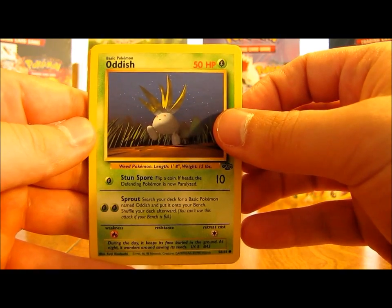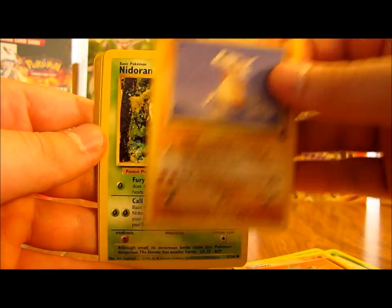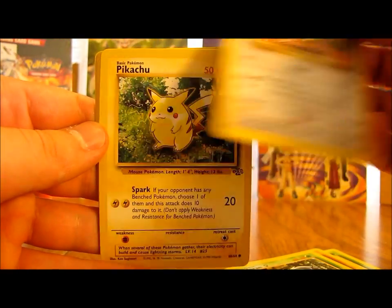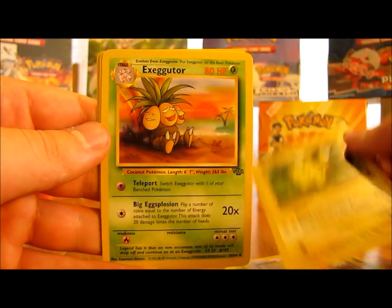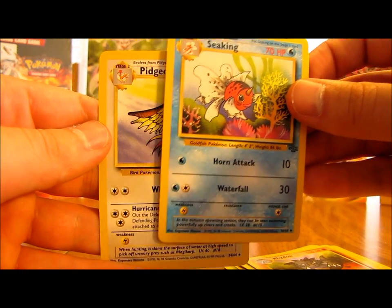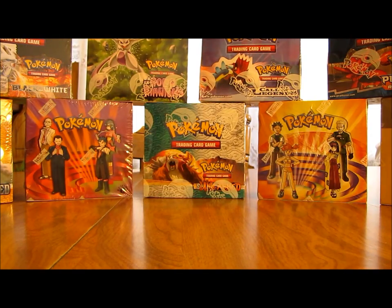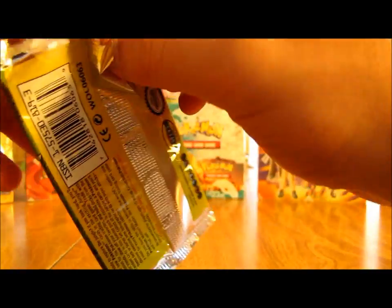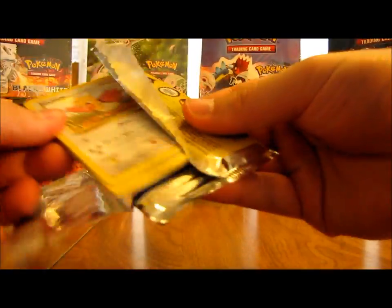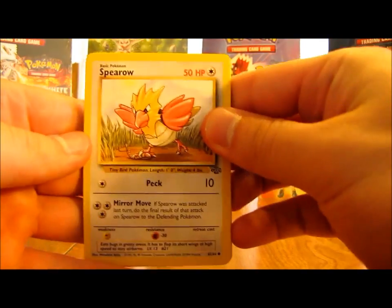So this pack starts off with Oddish, Exeggcute, Rhyhorn, Cubone, Nidoran, Spearow, Pikachu, Executor, Rhydon, Seaking, and the rare Pidgeot. I haven't gotten that before, so it's always good to get cards I haven't gotten before in the box. Really hoping for that Jolteon holo - that would be my number one holographic card to get from this set. I did pull a Snorlax holographic, and that was probably my number two card. So we still have 16 more packs after this to get that Jolteon holo.